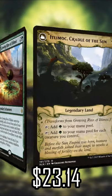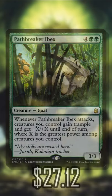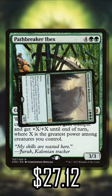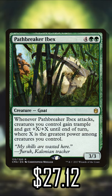And then we have Growing Rites of Itlamach. If Gaea's Cradle is just going to keep ballooning up to this incredible price, we're going to need to keep the alternative relatively cheap. And then we have Pathbreaker Ibex. Speaking of alternatives, if you don't like Craterhoof Behemoth because that's expensive, Pathbreaker Ibex isn't quite as expensive, but it still is.